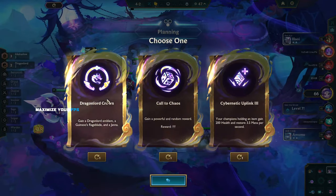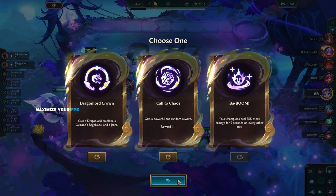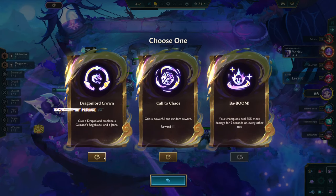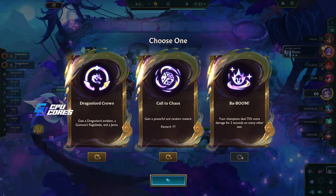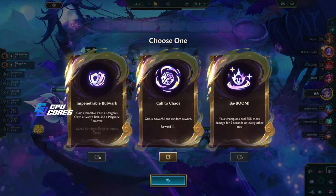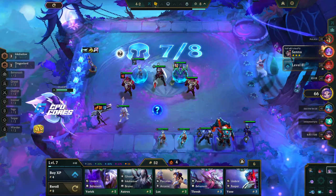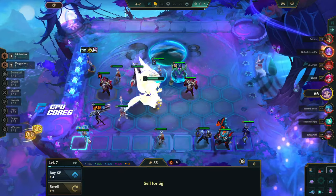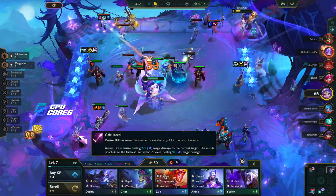We should probably roll here at seven to get three-star Diana. Dragon Lord Crown — Cult of Chaos could be really good. How often does Kaisa cast? I think it's worth it to make Kaisa so good. But Dragon Lord Crown — how can I pass that up? New Recruit and Lucky Gloves are the best. I think I have to try it.